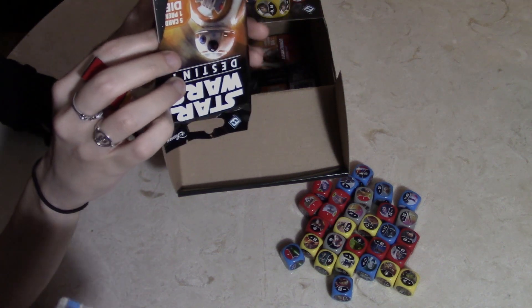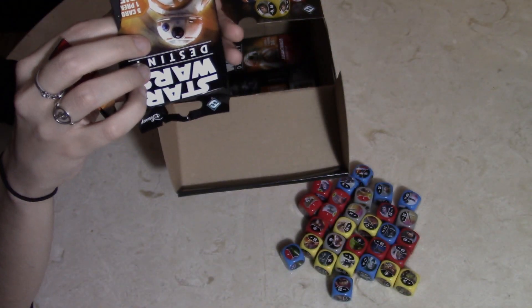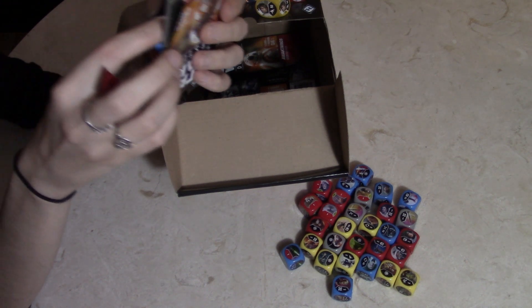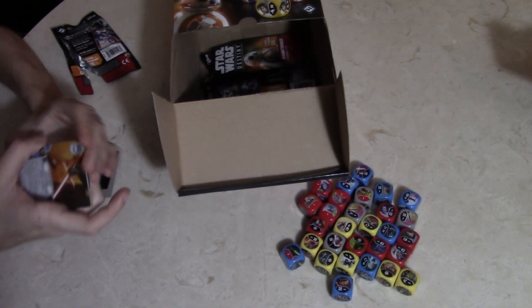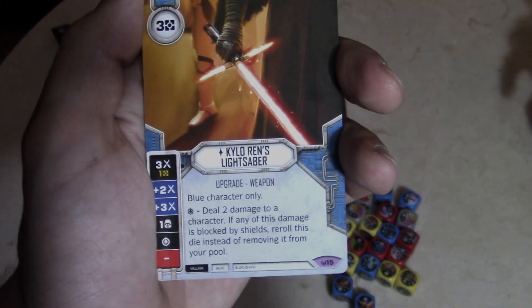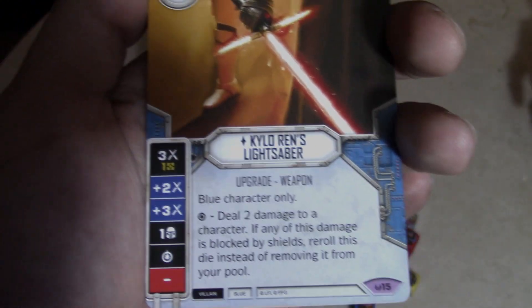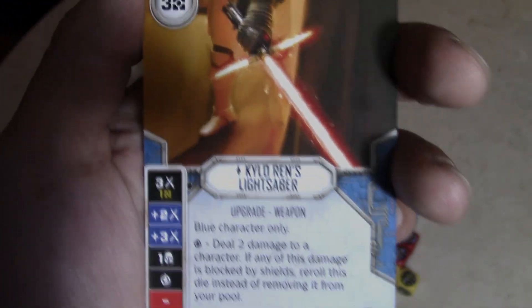One thing to note quickly: we did luckily get a nice spread — we got Vader plus his legendary card, then we got Luke and his legendary card, so that's pretty cool. And this is going to be funny — oh, it looks like a Kylo Ren lightsaber! We didn't pull a Kylo but you do get Kylo Ren in the starter deck, so we have a Kylo Ren and now Kylo Ren's lightsaber. Another legendary: deal two damage to a character — if any of this damage is blocked by shields, reroll this die instead of removing it from your pool. You get a second swing if they have shields up.